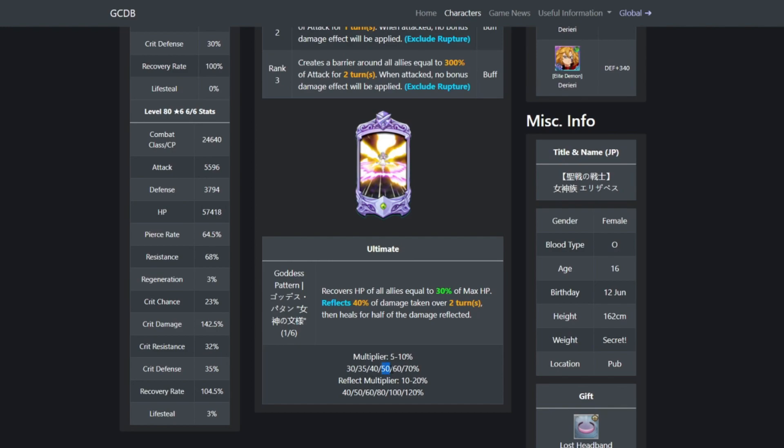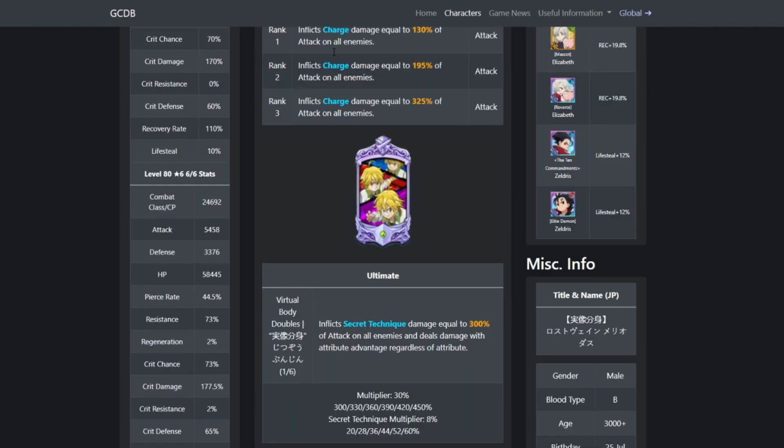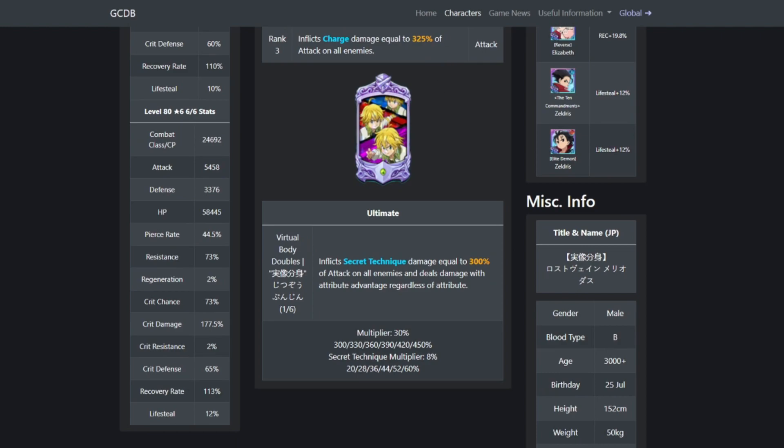Around 4/6 is when it starts to get a bigger jump, so a 4/6 Goddess Elizabeth is when you start ramping up on her ultimate heal multiplier. For the reflect damage, it's also around 4/6 to 6/6 — you get 80% reflect, then 100% at 5/6, and 120% at 6/6.